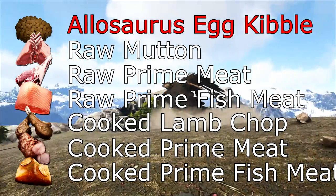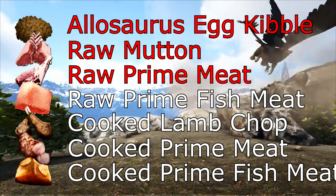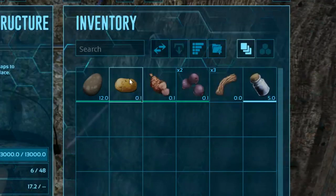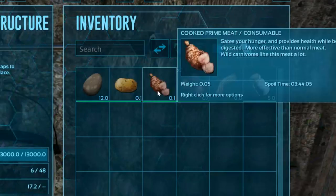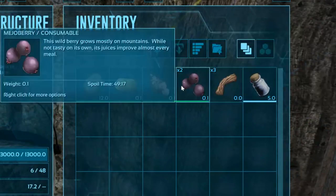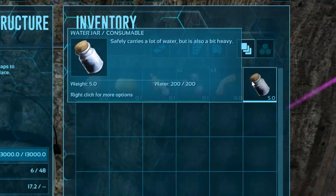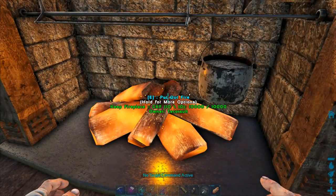I would recommend using Allosaurus egg kibble or raw mutton. It wouldn't hurt to have some raw prime meat just in case. You'll need around 200 narcotics per hour during the tame. At a default rate, a level 50 can take between 40 minutes and 3 hours, a level 100 between 1 and 5 hours, and a level 150 between an hour and a half and 6 and a half hours. These times are the difference between kibble and cooked prime fish meat.